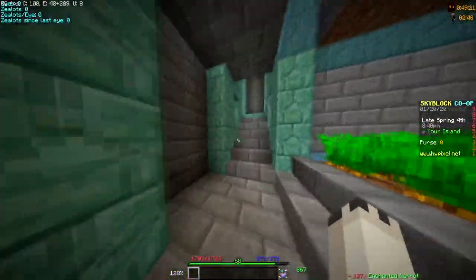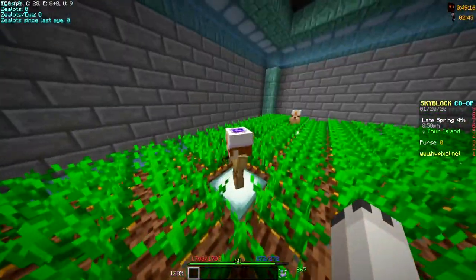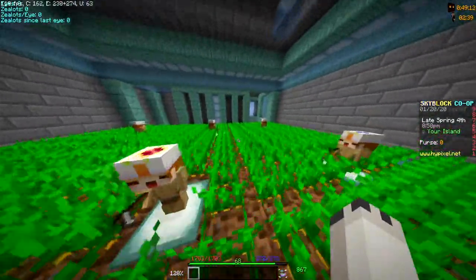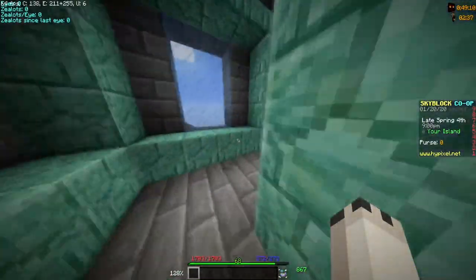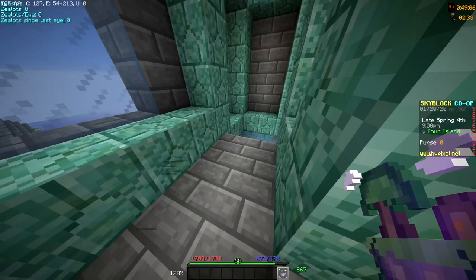We're doing pretty good overall. It's gonna help a lot, especially since they all have super compactors. I do need a bunch of enchanted lava buckets for them though. I'll be back when the stats update.